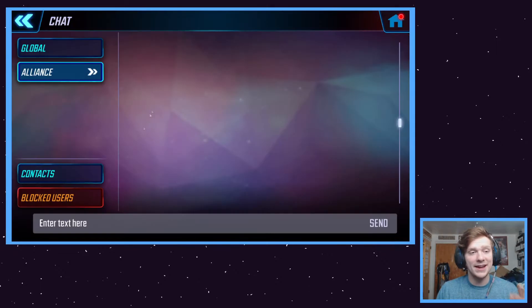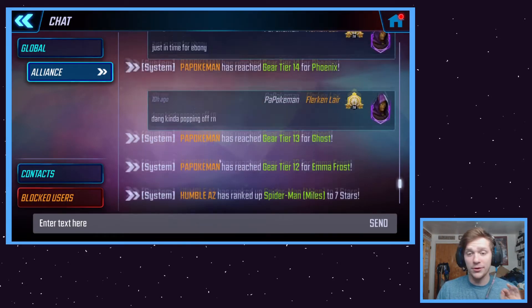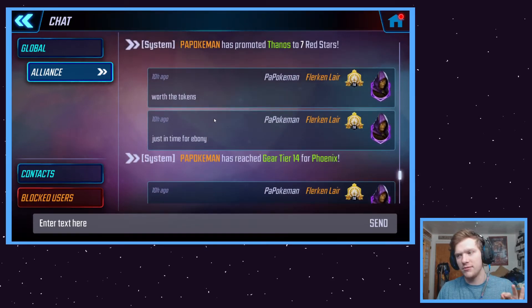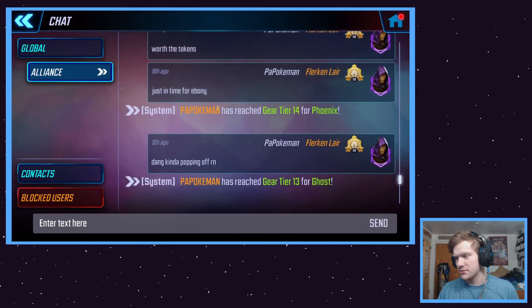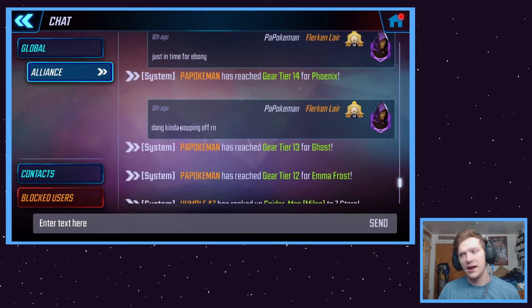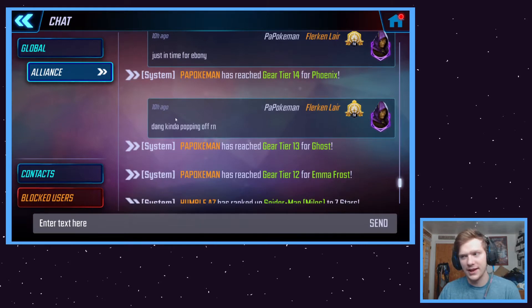As you can see in the chat last night in my alliance, I had a pretty good night last night in Marvel Strike Force, not gonna lie. I bought Thanos' seven red stars, I got Phoenix to gear tier 14, and I leveled up Ghost and Emma Frost. So as you can see, I did tell my alliance that I was kind of going crazy last night.